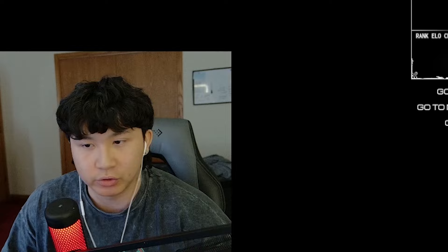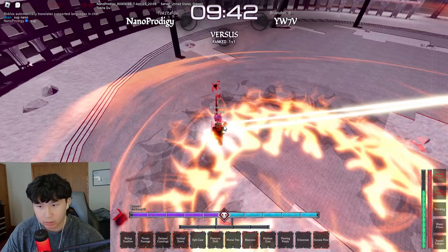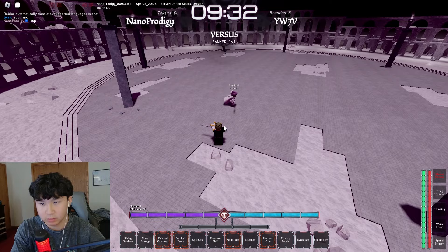I wonder if I can fire after this — nah, he can parry it, it's better if I just Mortal Ties afterwards. There we go — that's like the freest way to land the cutscene move honestly. Wait, I already have Lets? What is going on here — nah this build is stupid.